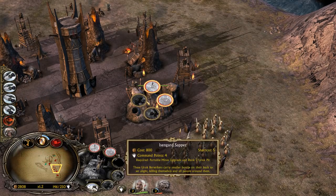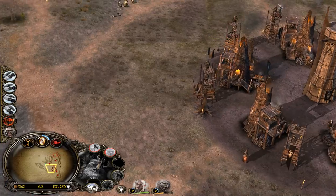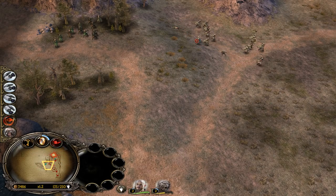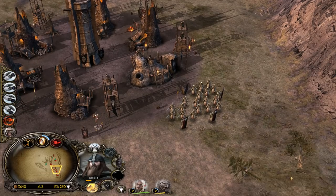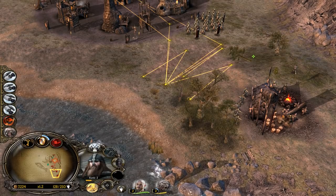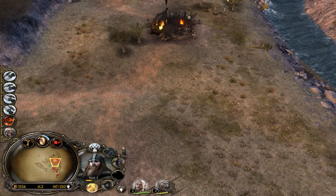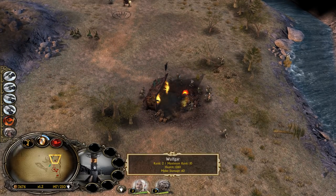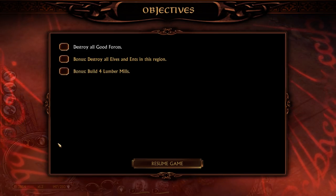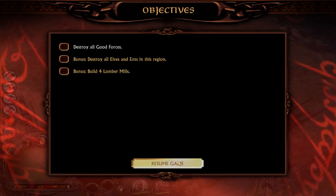Crossbowman, Isengard Seppur - I want to get these units on the field. I remember them from the showcase. We are getting outnumbered. When you press a formation like that you can also make them hold position - there is one reason I'm doing that. Because I don't want them to respawn. This way I can extend the command point limit, as we have done before. The heroes can fight a little bit. Our primary mission is to destroy all good forces, destroy all the elves and units in this region, and build 4 Lumber Mills.